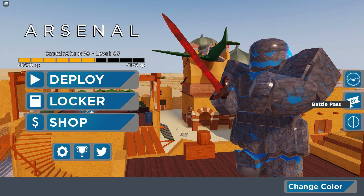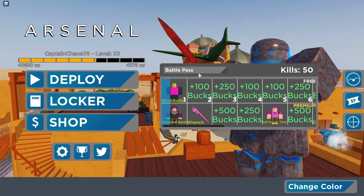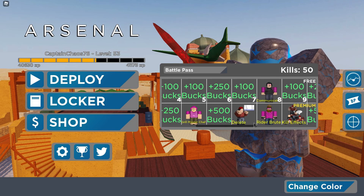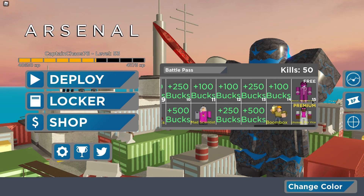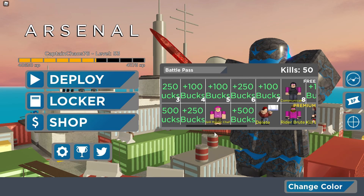There's also the new Battle Pass. Basically, the more kills you get, the higher you rank up in the Battle Pass. There's a free Battle Pass for free-to-play players and a premium Battle Pass for premium Roblox members. I'm a premium member so I have access to everything — there are some dope emotes, a cool kill effect, and a boom box. Once I reach max tier I'll make a video covering everything in the Battle Pass.